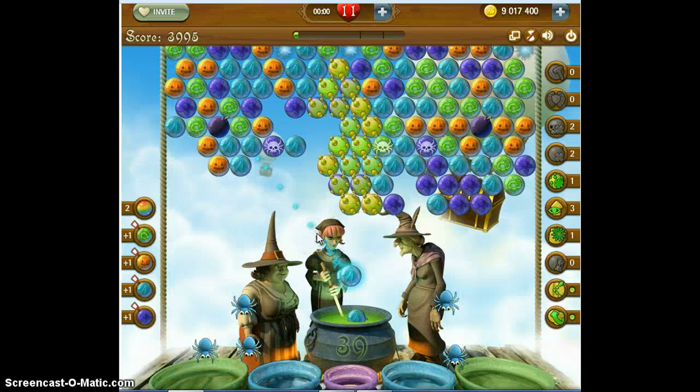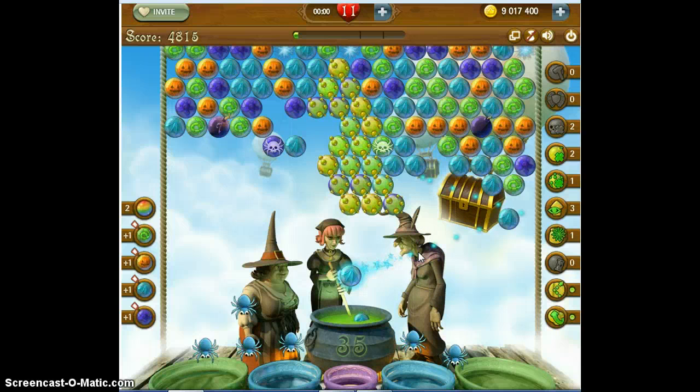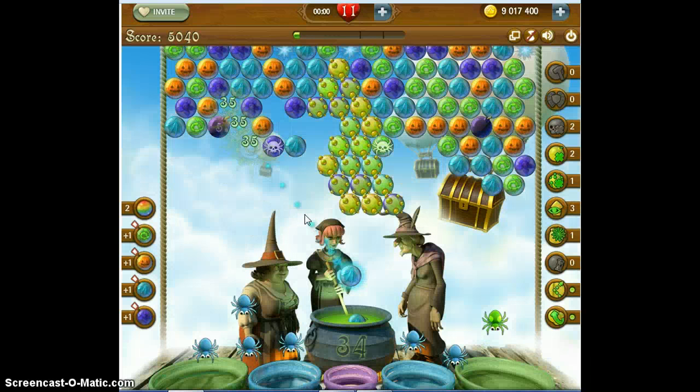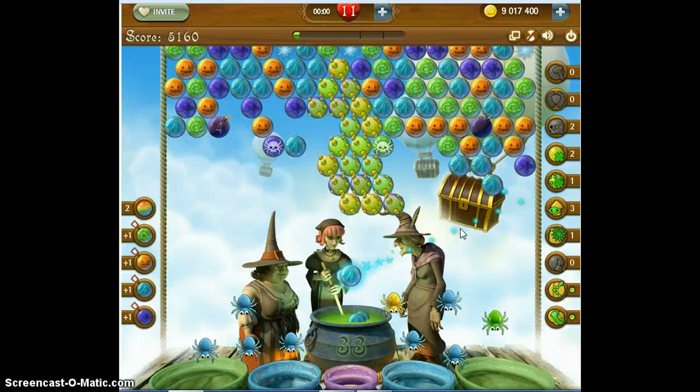I don't have anything that's going to go with aqua here, but I can get rid of those, and I can definitely get rid of these. I can't forget my bomb. This is really going to turn into a random game. Now I'm going to ignite my second bomb — I've got nothing to bring it down.